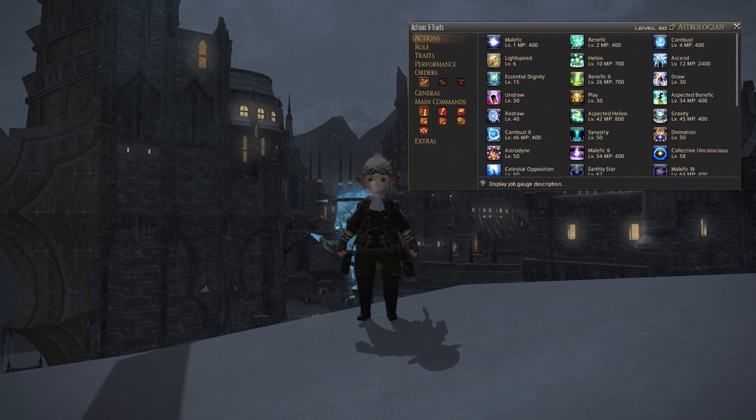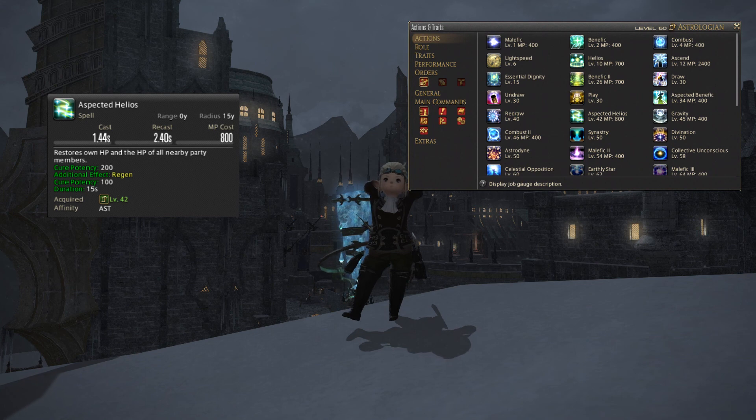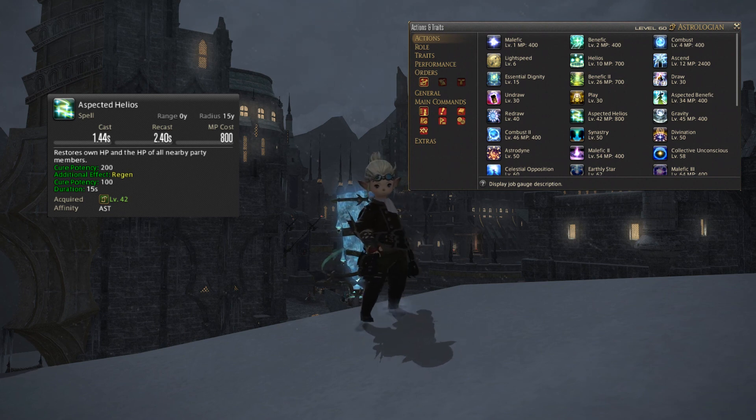Next up at level 42 you get Aspected Helios, which works very similarly to Aspected Benefic and is the AoE version of it. It will restore your own health points and the HP of all nearby party members with a cure potency of 200 for the initial hit, and applies a group-wide regen with a cure potency of 100 lasting 15 seconds. Aspected Benefic and Aspected Helios regens will stack with each other so you can use them on the same person, and ideally you want to keep both ticking over.